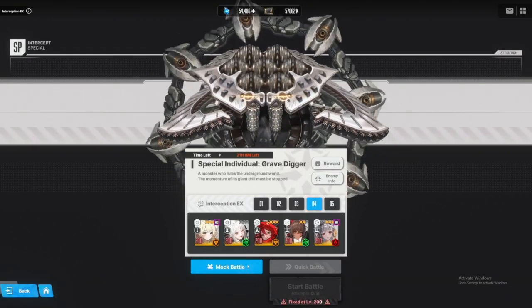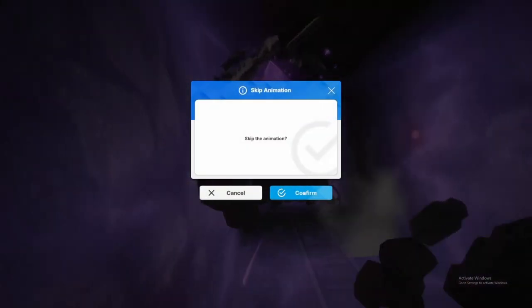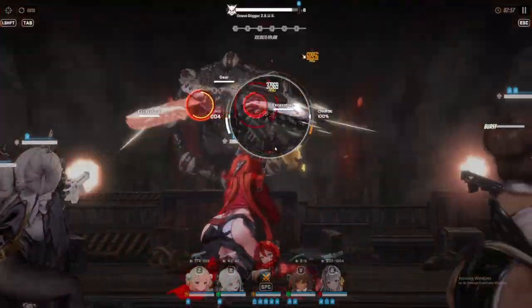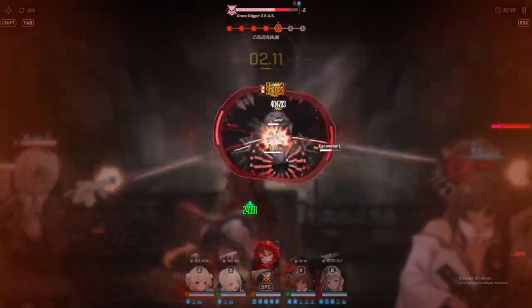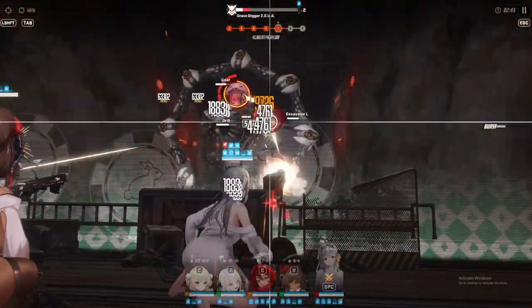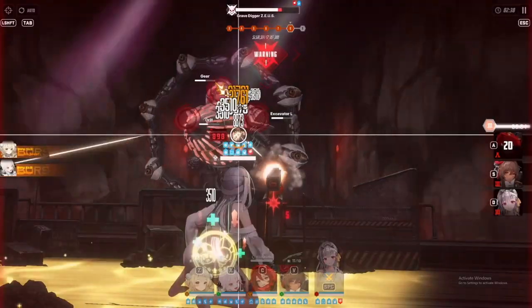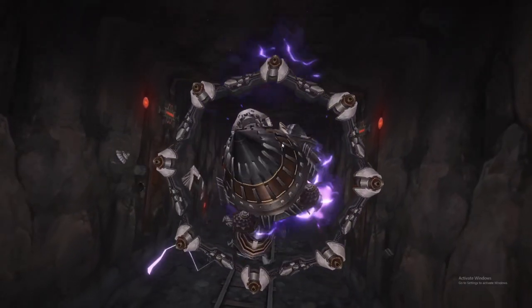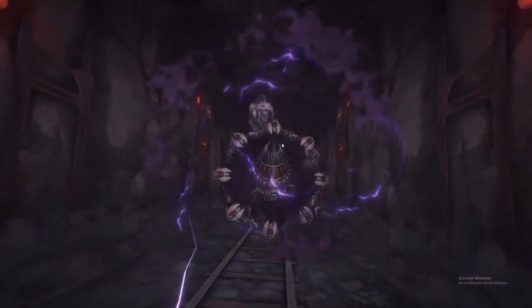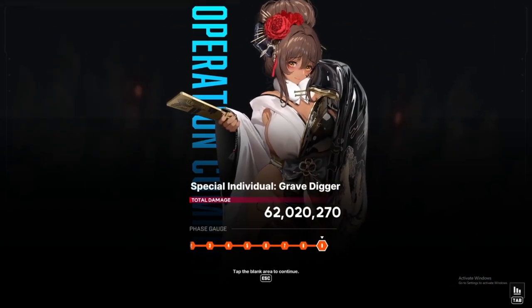Next boss is Gravedigger. This is the boss that gives me the most problems with my main team specifically, because of how fast Gravedigger moves in the phase where it drops all its armor. You want to hit the red circles — but hitting those red circles is pretty hard, and that's the only time I'm ever going to get that lucky with hitting them.